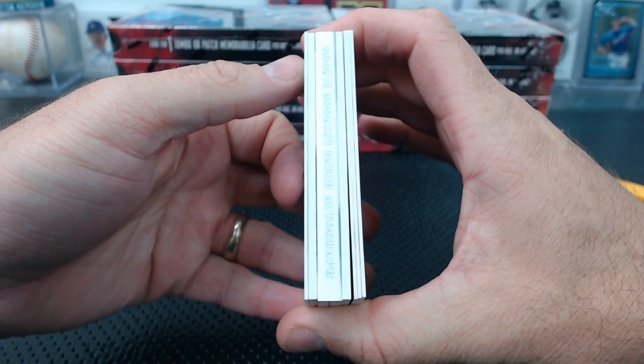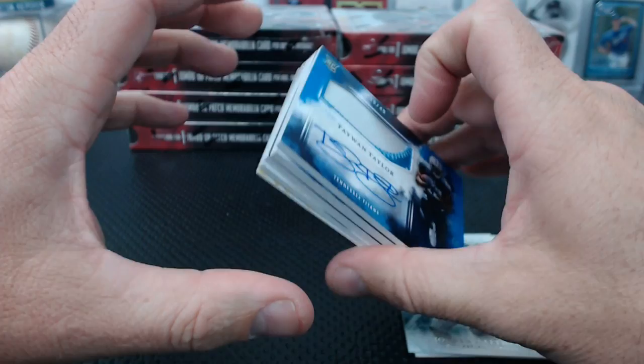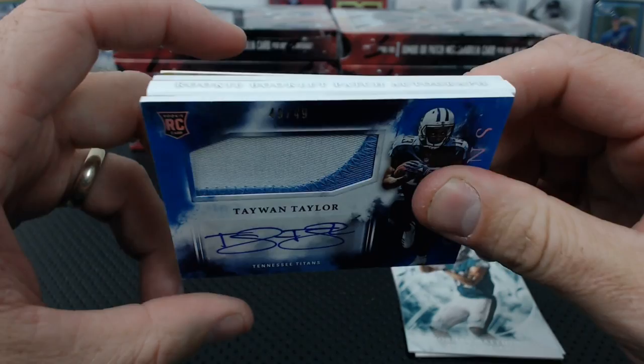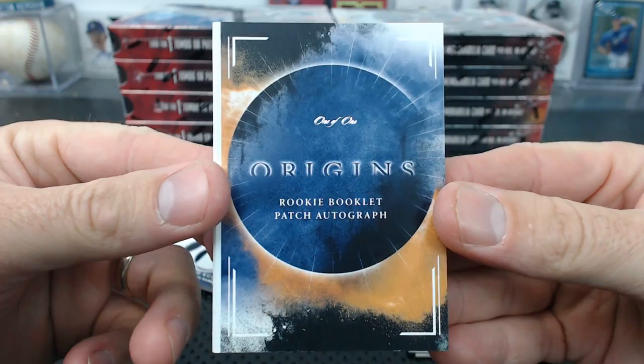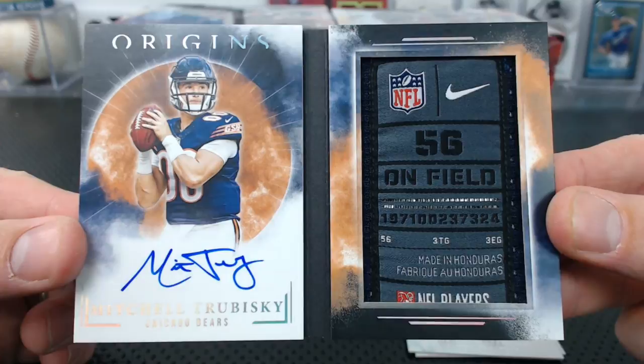We have Taewon Taylor, 49 of 49, the blue rookie patch auto — Doyer Dean's Titans. Let me try to do the book. Oh, I gave it away — did you see the team? Oh mama. Oh my God. Hold on. The one of one Trubisky laundry tag booklet! Cardboard Collector — oh mama. We had his one of one from Unparalleled; now we got the 1-of-1 laundry tag book from Origins, first case!